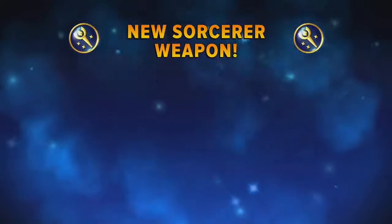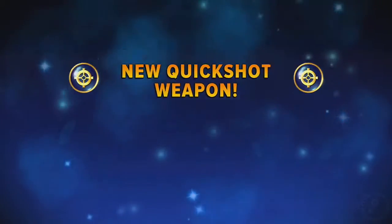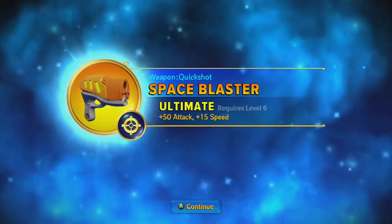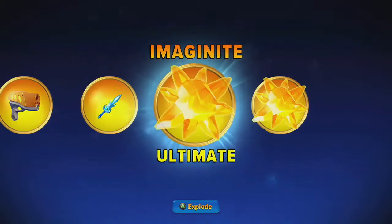What's next? Golden Crystal Staff. New Quickshot Weapon. Space Blaster — I like that, I might try that out. New Knight Weapon. From the Deep of Sword.